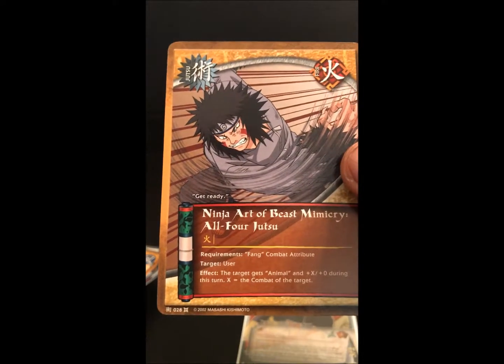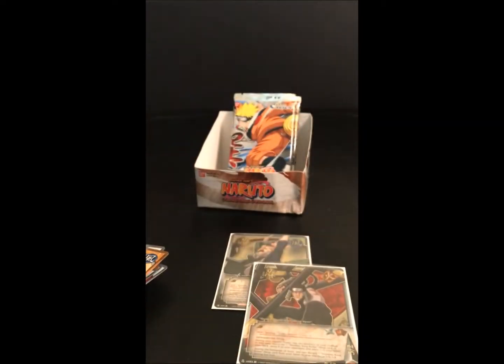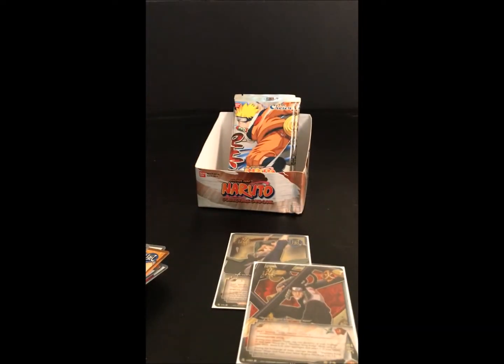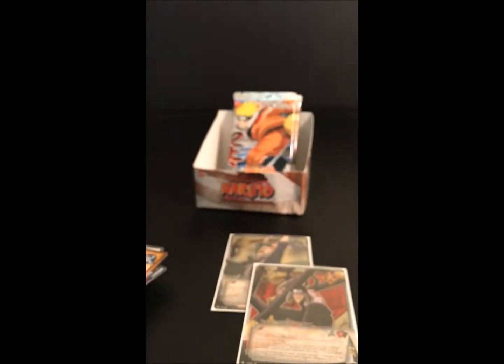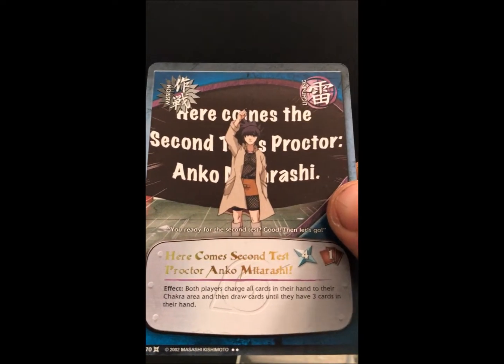Pack twelve: we got Ninja Art of Beast Mammicry, All Four Jutsu, Kunai, Kunai, Futaba, Gaining Time, Gan Aburami, our foil is Deal Behind the Scenes, Neji Hyuga, Information About Orochimaru, Sasuke Uchiha, and here comes the second test — Proctor Anko Miturashi as a rare.